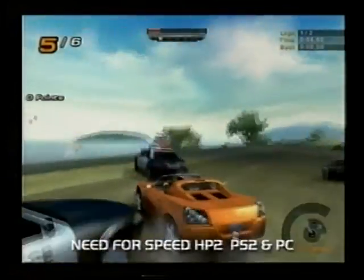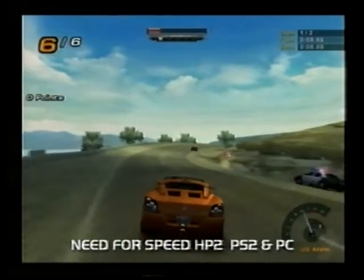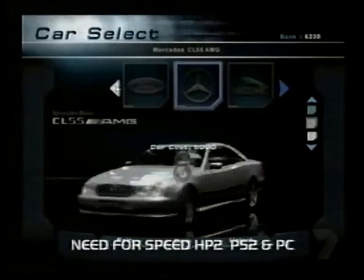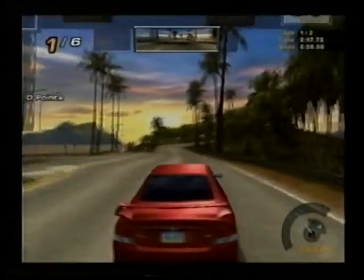Points are rewarded for everything from gaining a place, crashing into an opponent or cop, and eluding the police. Use your loot to unlock tracks and exotic licensed cars from the garages of Lotus, Lamborghini, Porsche, Ferrari and McLaren, plus the local V8 beasts.